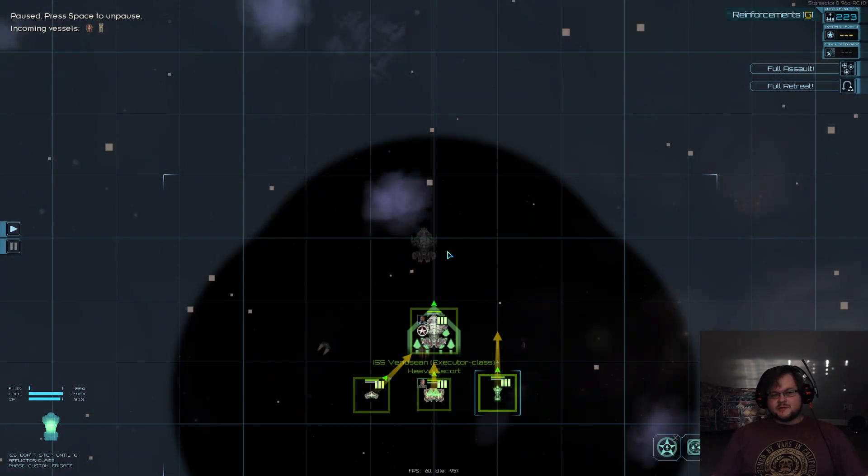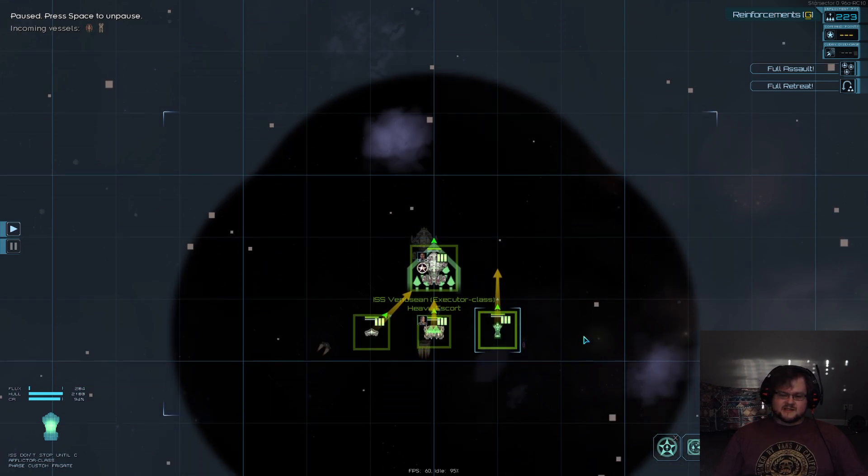Hello everyone, my name is Sid Moore and this is Starsector Division 0.96 ARC10. This is Cruiser Plus of the Combined Arms fleet doctrine that we have going here.